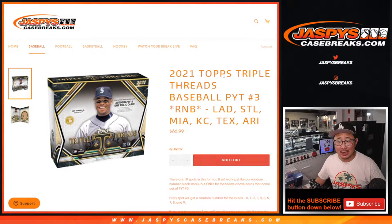Hi everyone, Joe for JaspysCaseBreaks.com doing a quick random number block randomizer for the Dodgers, Cardinals, Marlins, Royals, Rangers, and Diamondbacks.